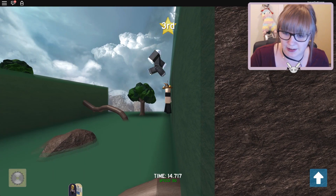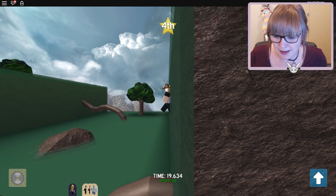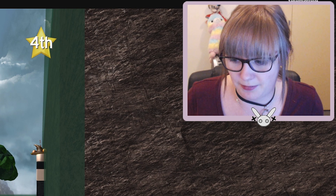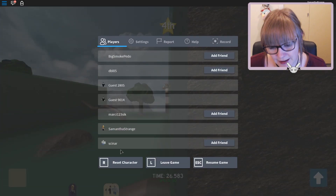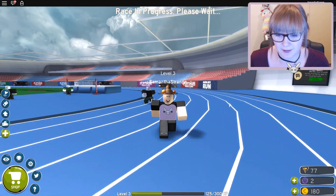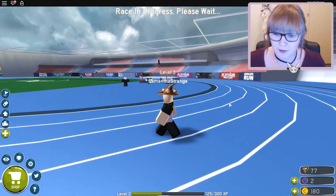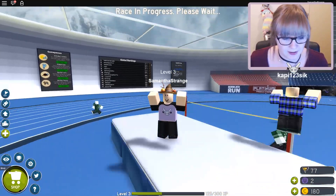Everything's okay so far, although there are a lot of jumps here that I wasn't prepared for at all, but that's okay - we just have to jump. Someone's bound to mess up at some point. Why can't I get up? What's happening? I'm stuck - I am absolutely stuck, I cannot get out. I'm going to have to reset my character. So I don't know what happened there, but my game just kind of stopped working for a little bit, but that's okay - we are back and the race is still going.